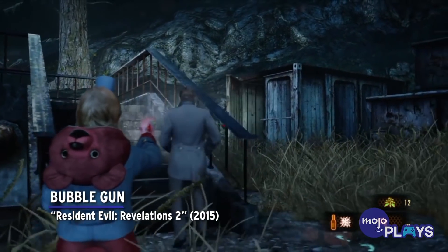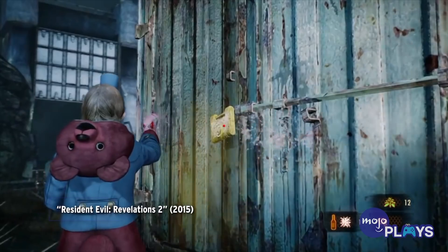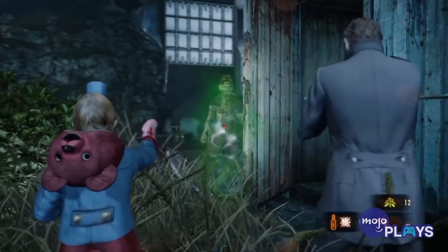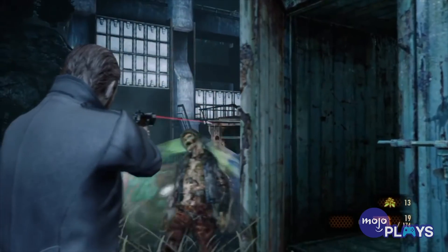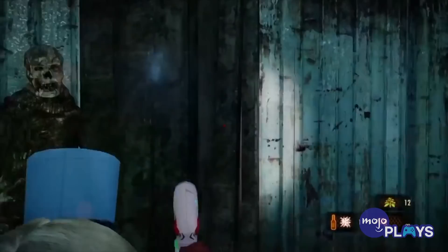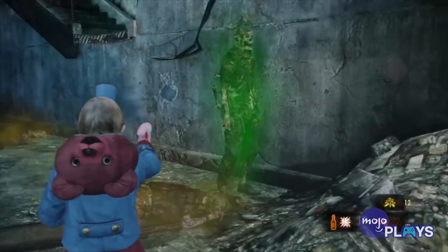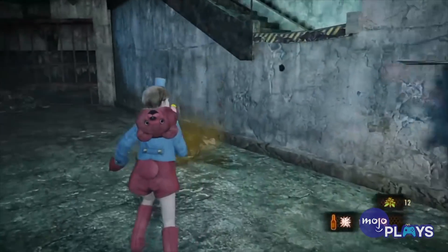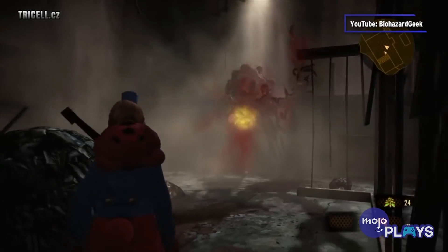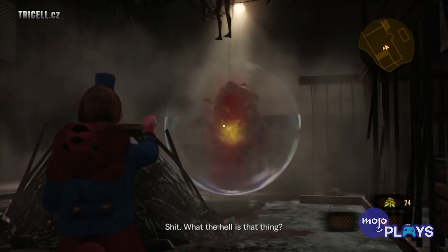Bubble Gun, Resident Evil Revelations 2. Normally, we like to keep things to one per game, but we had to make an exception here. The Bubble Gun is by far the strangest and funniest unlockable from across the Resident Evil franchise. With this, Natalia can trap enemies, including bosses, inside a giant bubble, putting them in a stasis and giving Barry ample time to unload bullets. Unfortunately, you can't spam this as only one enemy can be trapped inside a bubble at a time. So much for feeling like a magical girl or Spongebob Squarepants. Beware though, should you use this in a playthrough, the highest grade you can possibly earn is a C rank. So you might want to save this for less serious playthroughs.